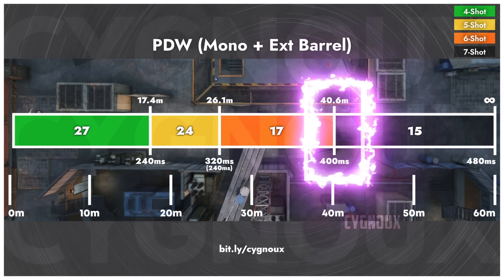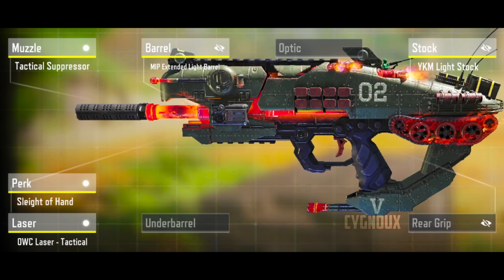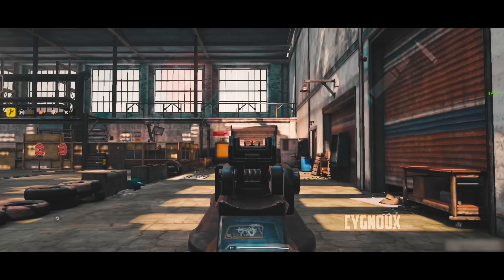With PGW, the tactical range is slightly improved to 26 meters and we have 40 meters of effective range with fast ADS speed and even faster ADS movement, but the reload speed is worse. I carry a pistol to help clutch up in close range when necessary and also use sleight of hand on my personal build. The iron sight is an improvement with red dot not being needed. Overall, PGW is also a CBR4 alternative and feel free to use it.